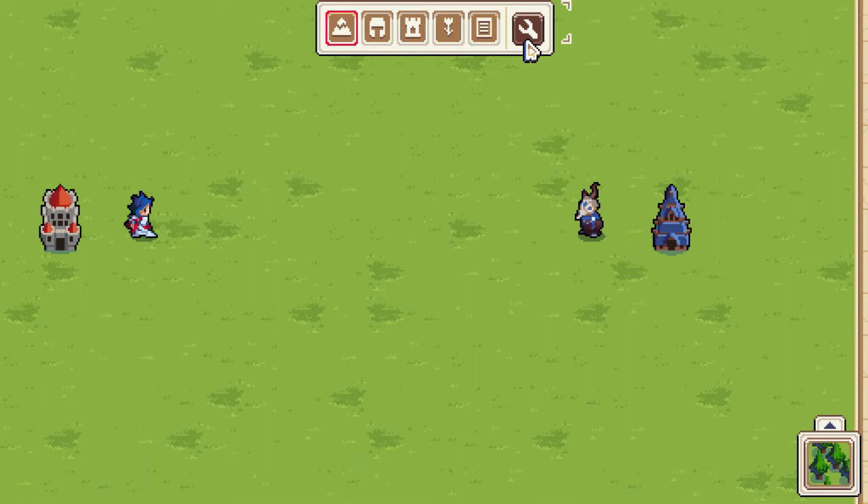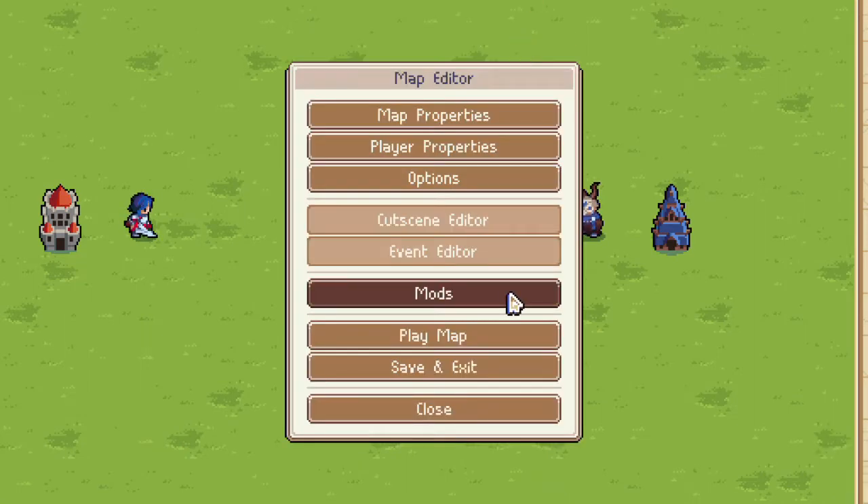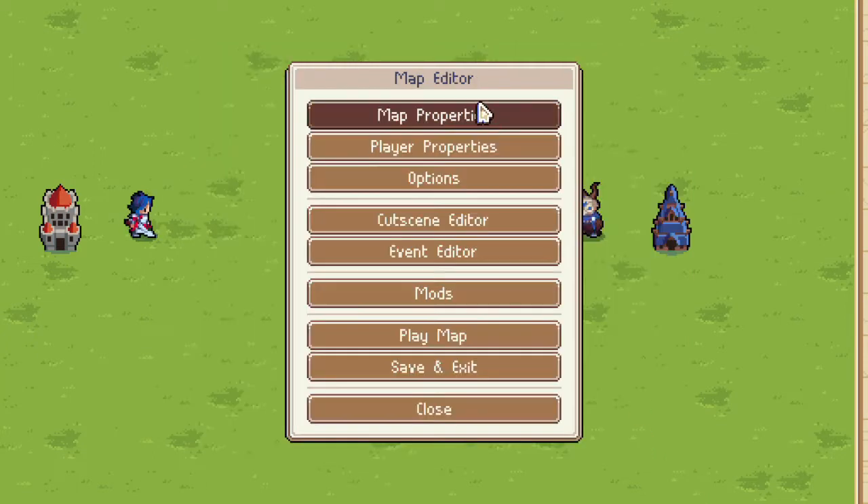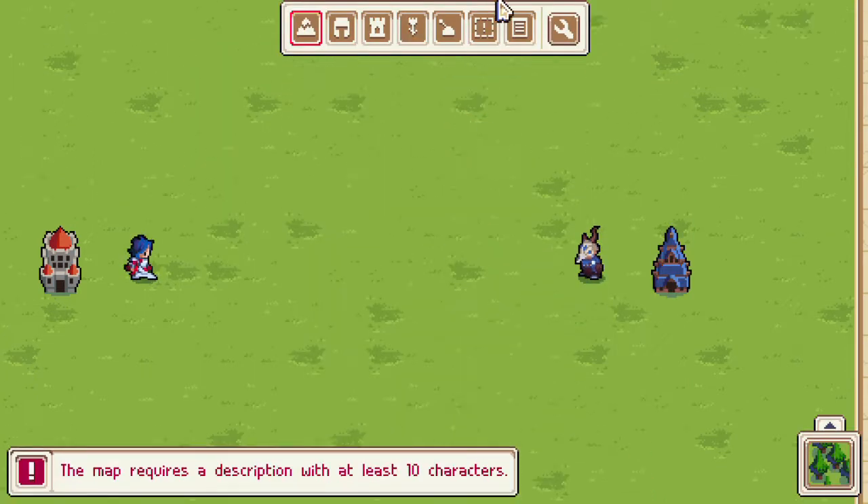It seems like we've got the same options we usually have. Ooh, mods. Alright, so we can add mods to stuff now. Options, map properties. I bet that if we change this to Scenario, we're going to get access to some cool stuff.